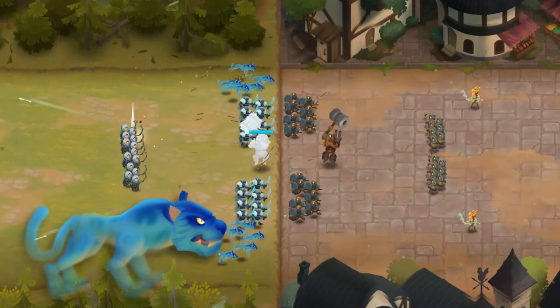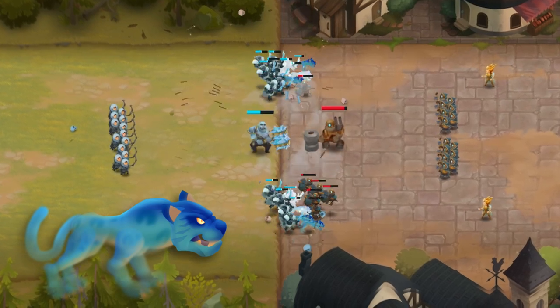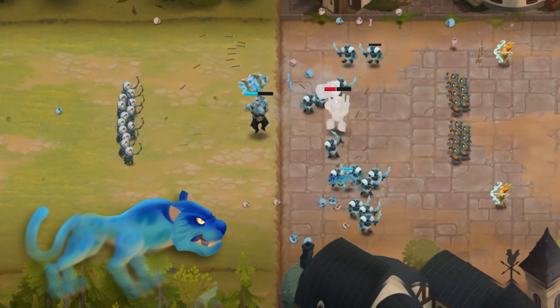Spirit Panthers of the Order and Nature factions is another great frontline unit. This high-damage fast unit excels against weaker targets and rapidly regenerates health.